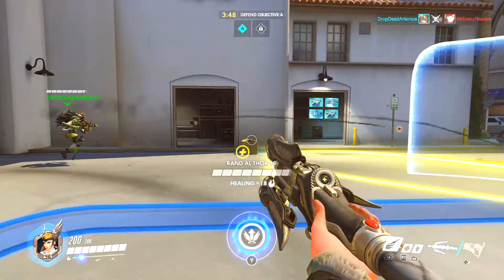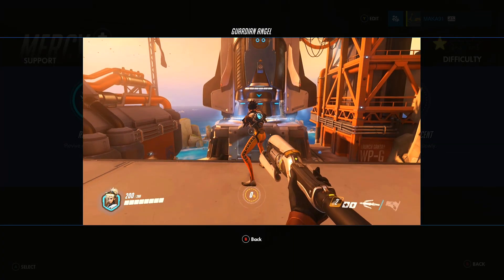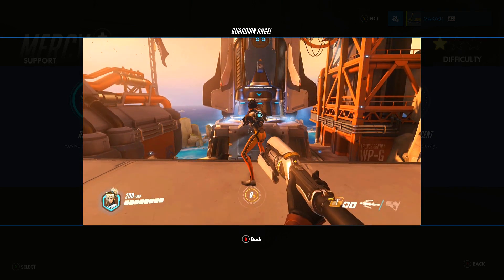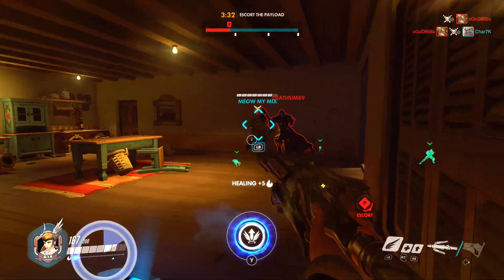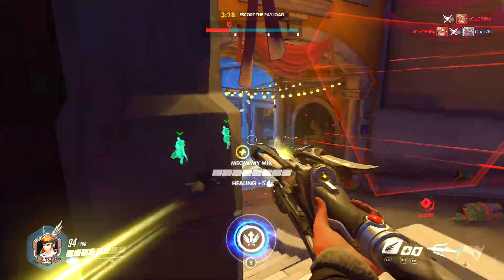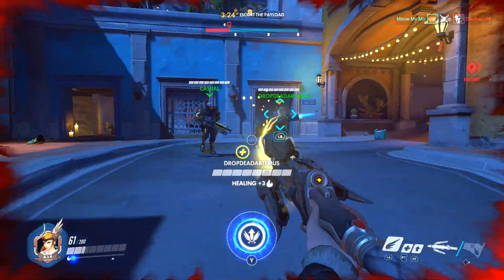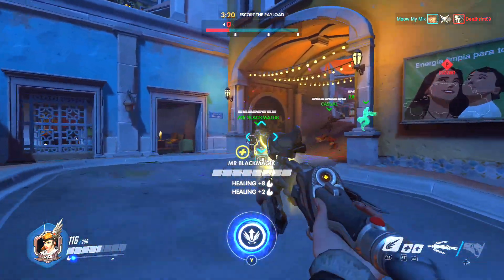We also have the Guardian Angel ability, which allows you to fly towards any targeted ally, allowing you to reach them very quickly and provide assistance whenever they need it. This is a simple ability with next to no cooldown and will allow you to get out of your spawn more quickly as well as reach ledges that you normally wouldn't be able to reach. It allows you to reach your teammates incredibly quickly when they need it, so that's probably when you're going to want to use it.